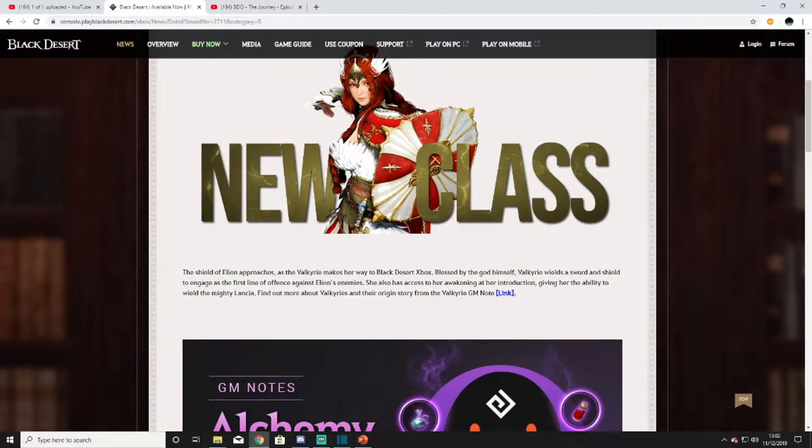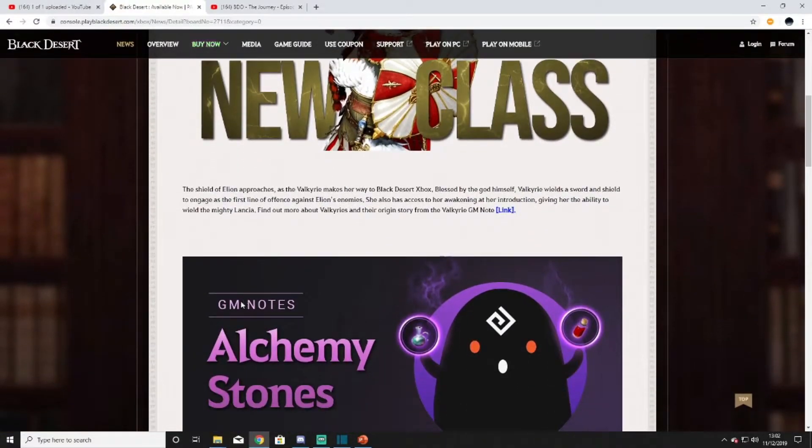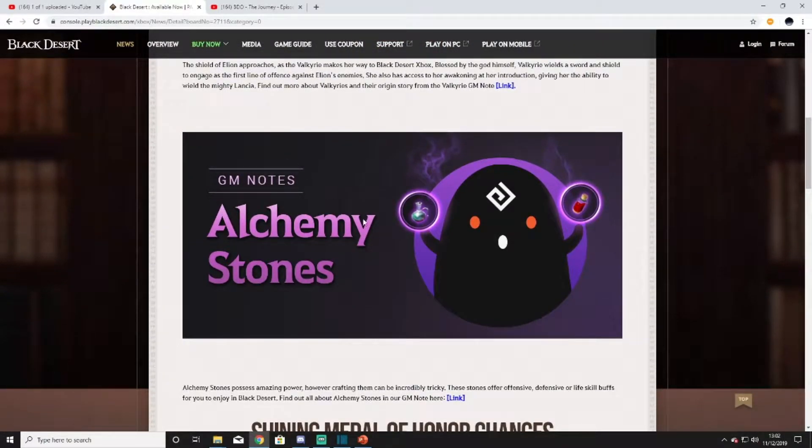I'm hoping for some big things coming out in January from PA. One massive update that is very much needed: alchemy stones are finally out on Xbox. I've watched a few guides and done some research on Reddit — it seems a little confusing, but I'm sure I'll pick it up quickly and I'll make my own guide for you Xbox guys as soon as possible.